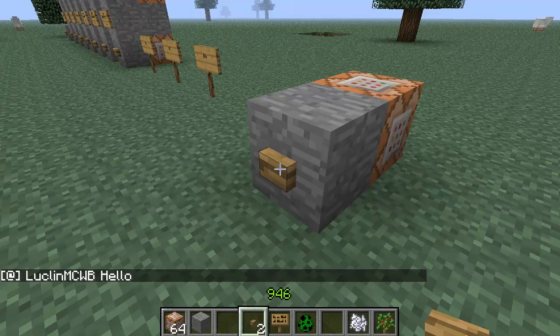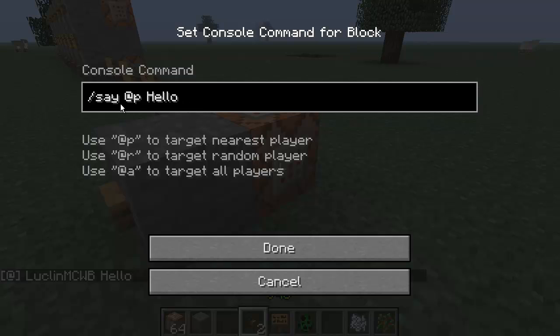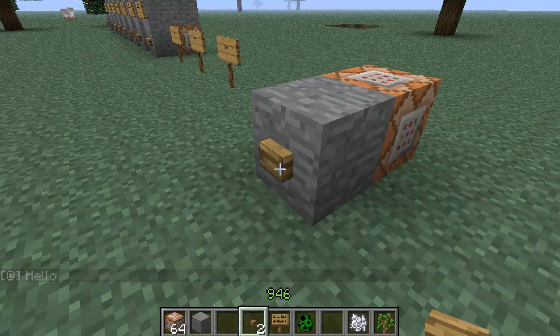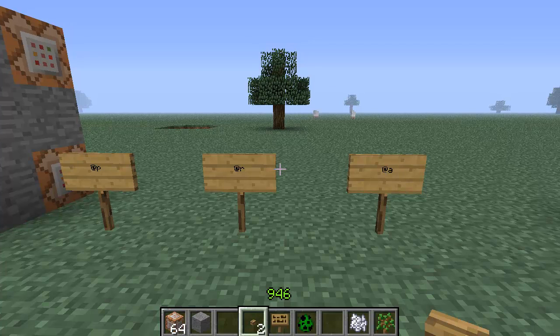If we click it, it says 'Lucklin MCWB: hello' - that darn creative mode. Now watch this - if we take off the @p and hit done, then click it again, it just says 'hello'. The first one is like the server telling you hello because it's directing it towards a person, and the second is like you saying hello. Pretty good for role-playing elements.